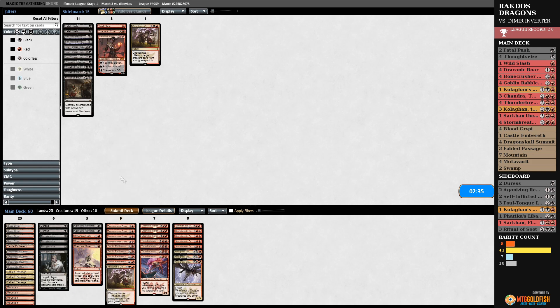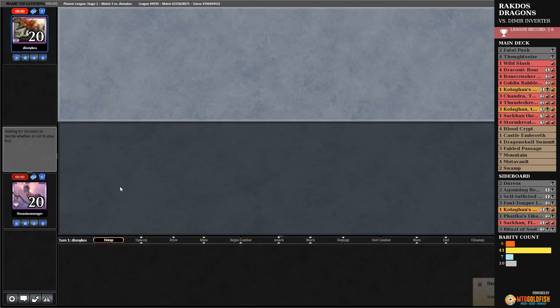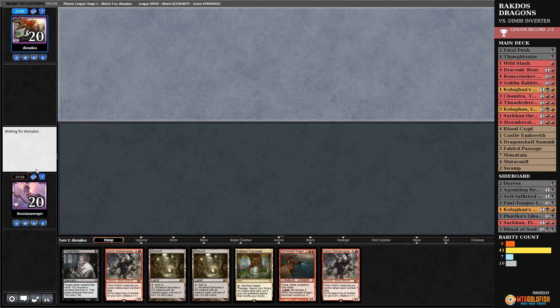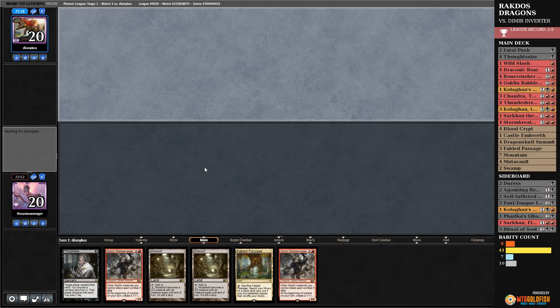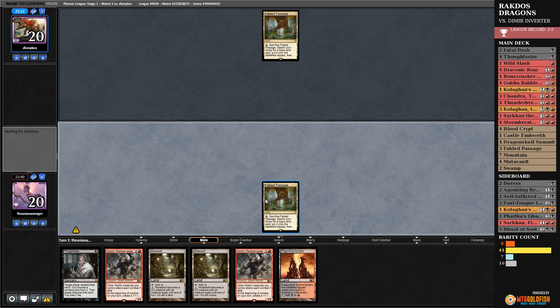Fatal Push is not great here, neither is Wild Slash. Draconic Roar probably won't do a lot — at least it burns them. Foul Tongue Invocation — why not? Maybe I could have brought in Sarkhan, that would have been nice — another three-drop that isn't just Rabble Master. Got a mulligan. Pushing that to the bottom. We're asking a lot from our deck again with our mana base.